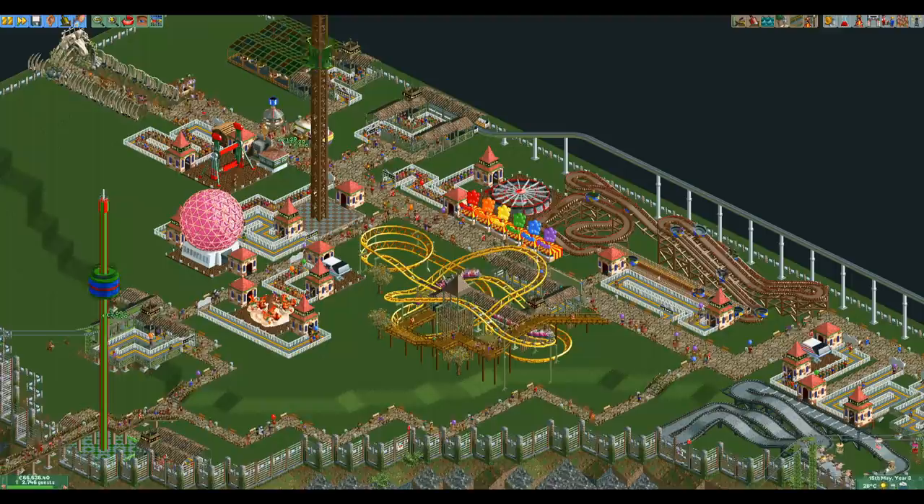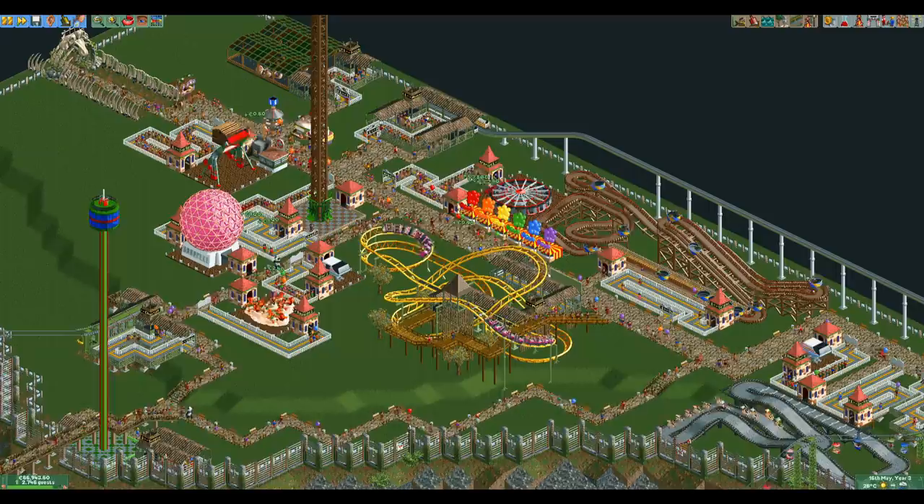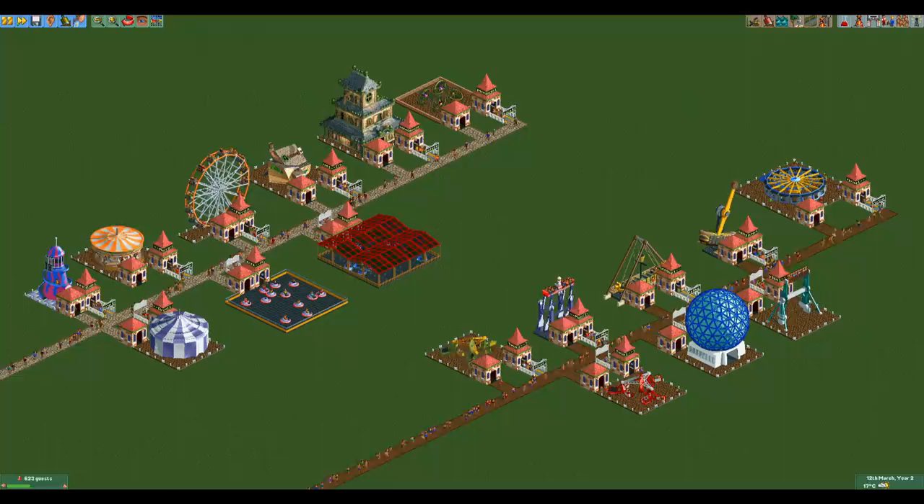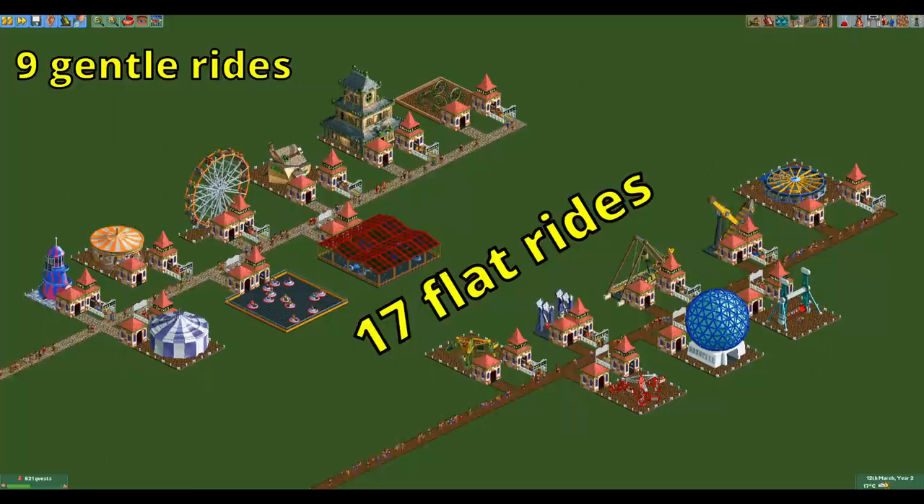Let's see what flat rides are in the game. The answer can be a bit tricky as some rides blur the line between a flat ride and a tracked ride — specifically the four tower rides and the maze. For the sake of this video I don't count them as flat rides, not that it matters as they're all a lot better than the space rings anyway. This leaves a total of 17 flat rides, of which 9 are gentle rides and the other 8 are thrill rides.